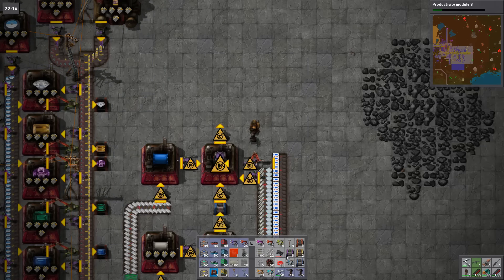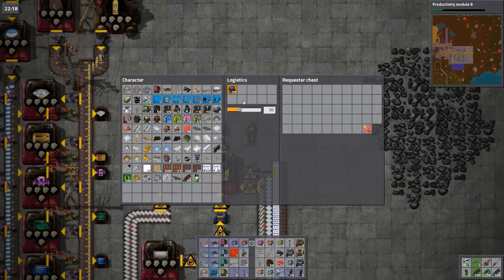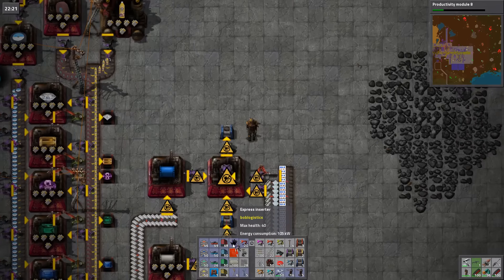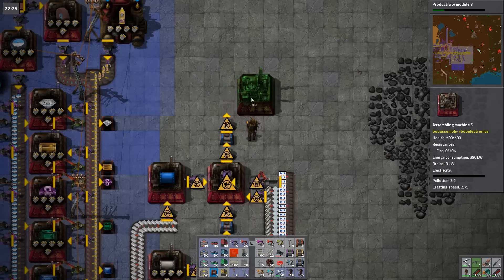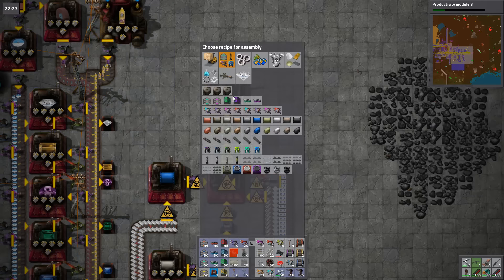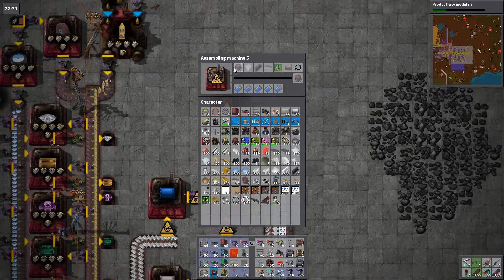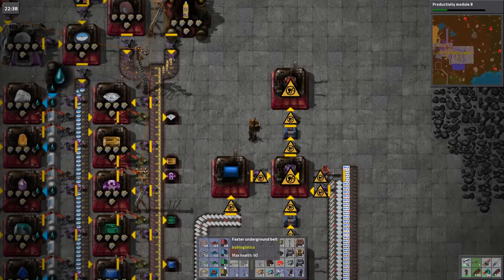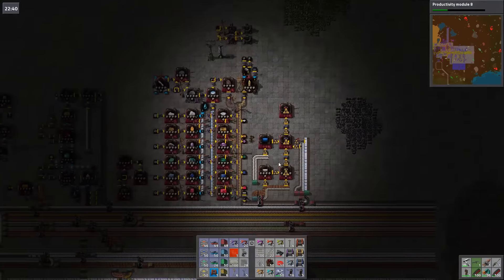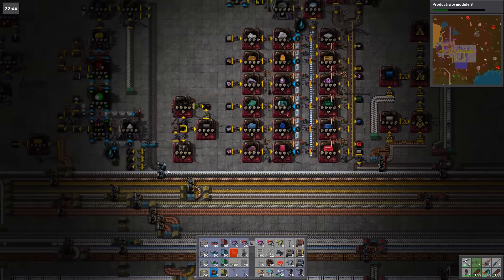Then a smart inserter with a requester, and you've got to request all of these ones — red ones — and then up. Now you've got to make me the red ones. Requires glass, tungsten plate, invar, carbon, ceramic pipes. We are making ceramic pipes — how's the ceramic pipe situation looking? Also it's got to be a bit of a hassle, doesn't it?